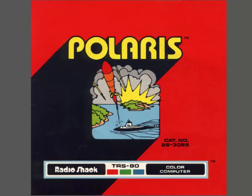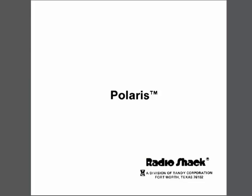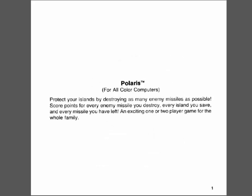So let's go ahead and take a look at the manual here for the game. Made in 1981. Polaris, for all color computers — protect your island by destroying as many enemy missiles as possible. Score points for every enemy missile you destroy, every island you save, and every missile you have left. An exciting one or two player game for the whole family.